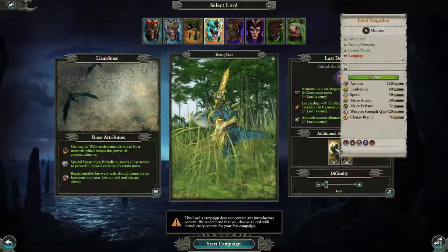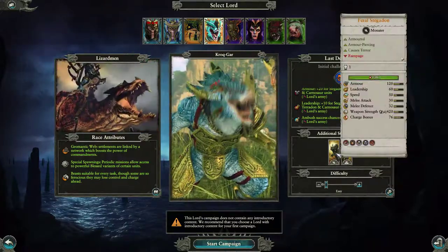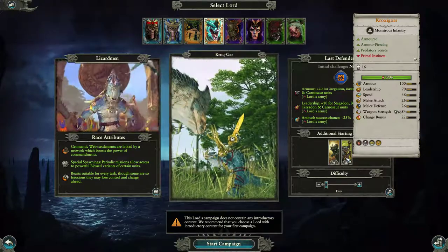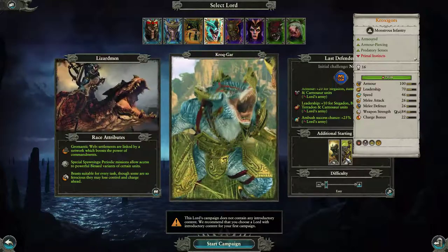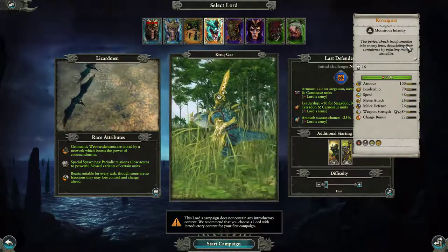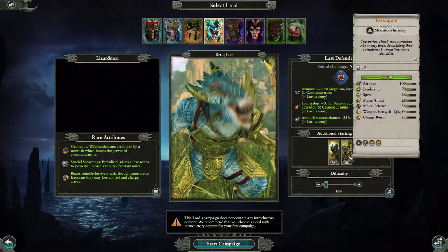Armored, armor piercing, causes terror, Rampage — when this unit gets hurt and enemies are nearby it might go on a rampage, attacking the closest enemy and ignoring any orders given. So this is the first negative effect seen with any of them. Lots of health and armor. It's like a lord. Prox-a-gors — armored, armor piercing, predatory senses, primal instincts. The perfect shock troop — smashes into enemy lines devastating their confidence by inflicting many casualties. Sweet, sixteen of them.